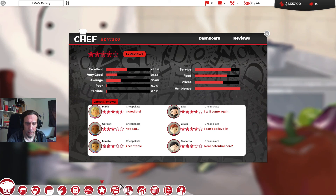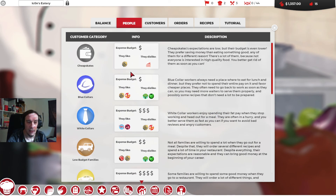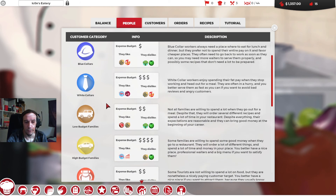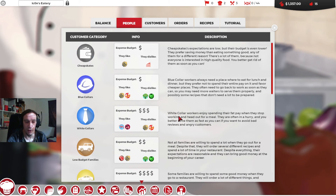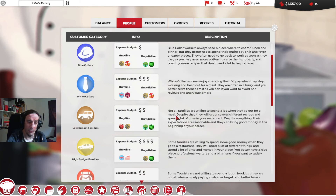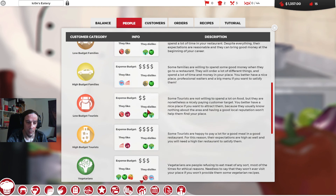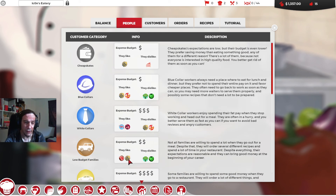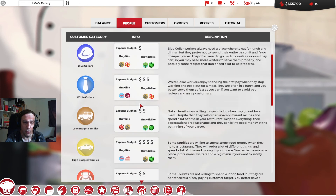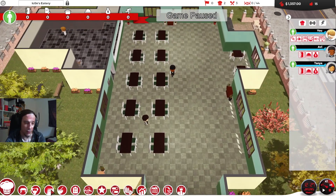I want to check out what my customers want to eat. Cheapskates are not exactly the people I want to aim for anymore because their expense budget is very very low. I'd rather aim towards the low budget families — they don't have too much money either but it's a little bit more, and right after them comes the high budget family. Most importantly it's still meat and carbs which are the most desirable things, but maybe we want to think about seafood to some degree to invite white collars and high budget families in the future.